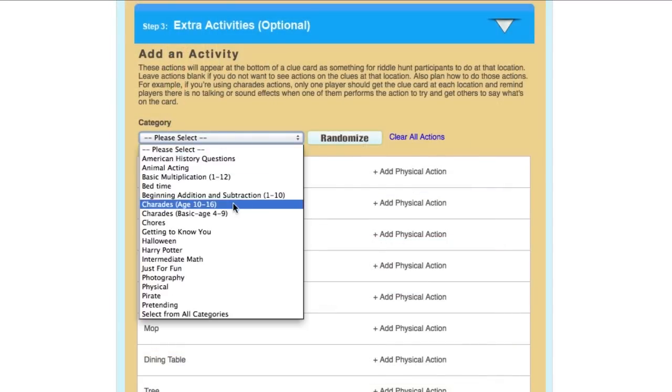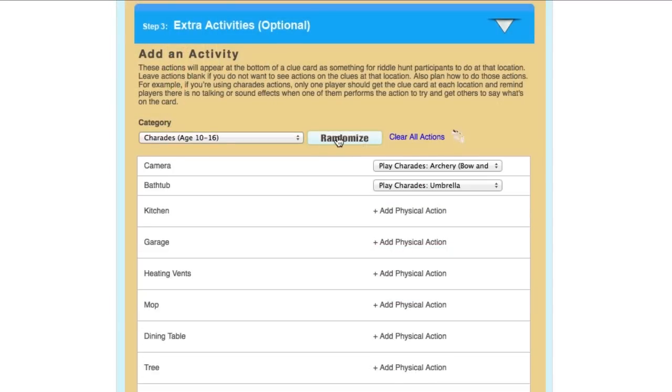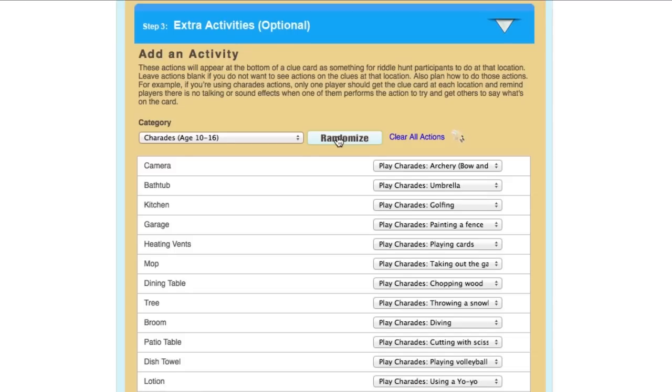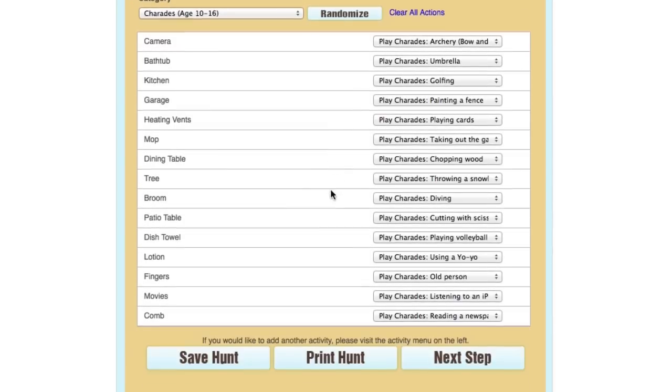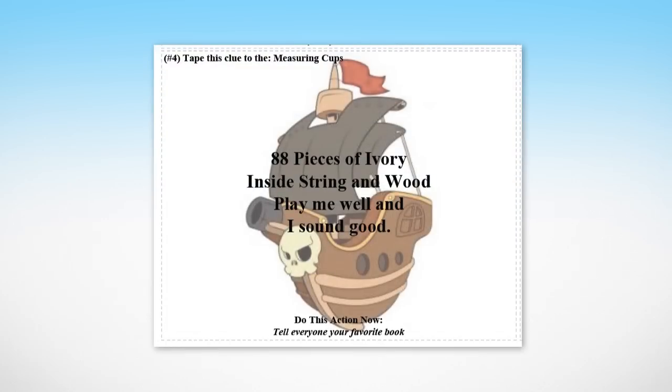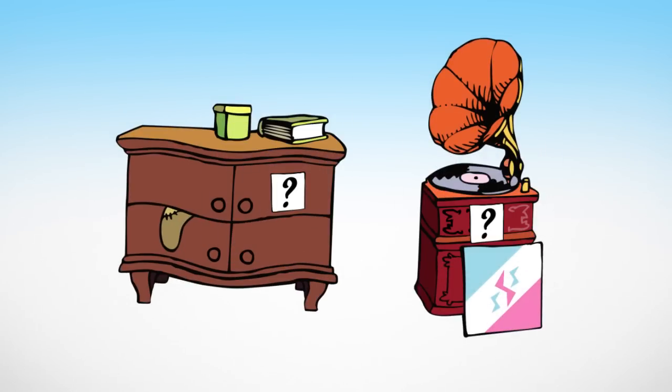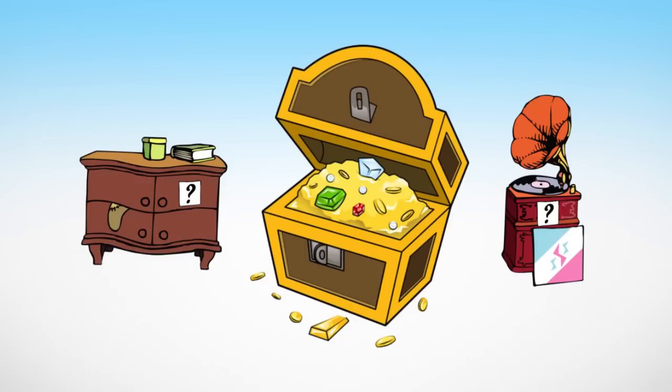To enhance the game even more, you can add fun activities at each clue location, like playing charades or doing a physical or mental activity. Then simply click to print out your set of clues. Tape the clues to items in your home and watch as your kids have fun solving the riddles and running to find the treasure.